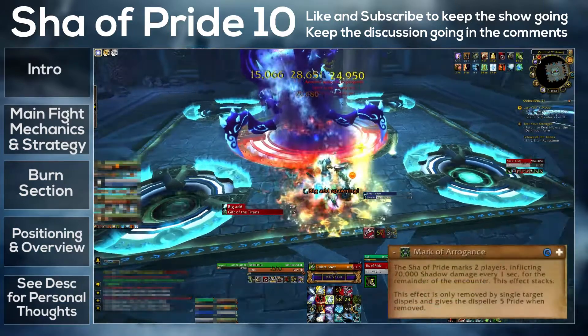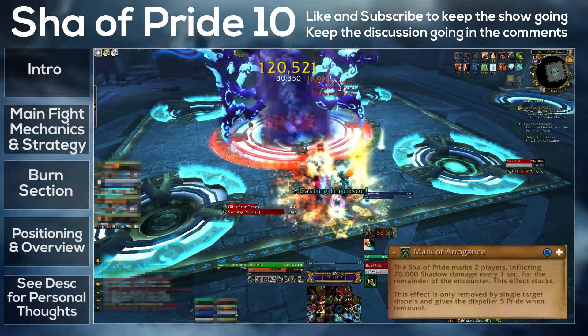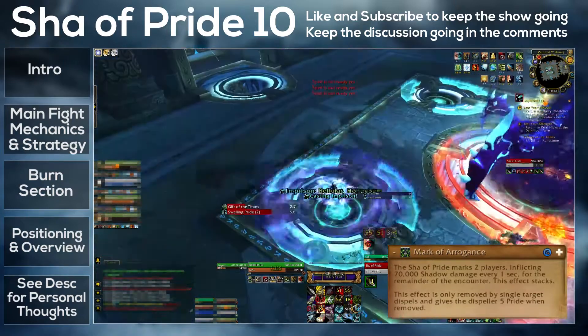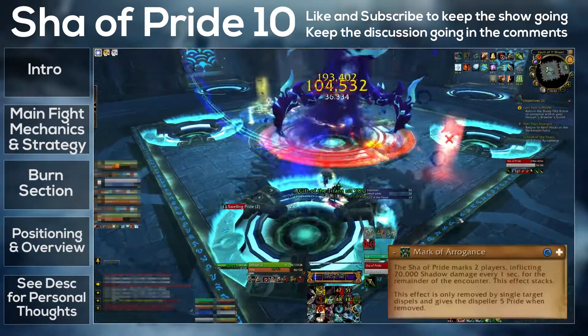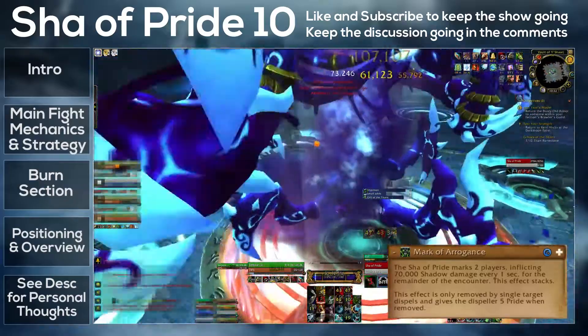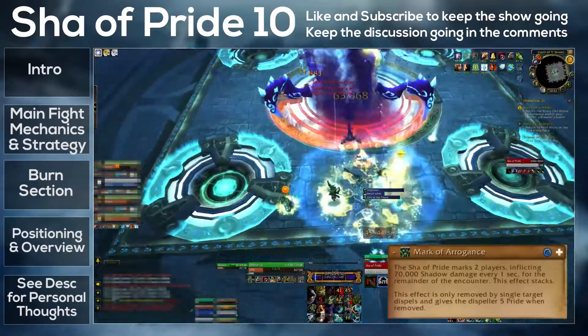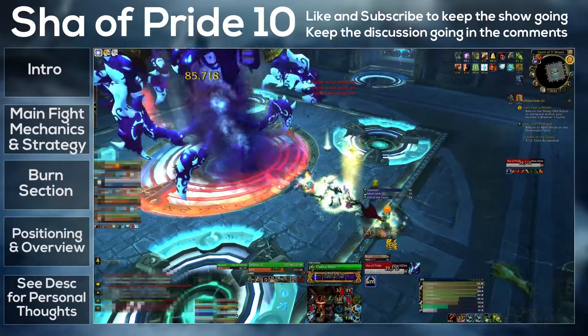The next thing is called Mark of Arrogance. This is a DoT with an unlimited duration that can stack, and dispelling it gives five pride. This is why I talked about Mark of the Titans earlier — the healer who has Mark of the Titans should dispel this, as they're going to be immune to pride gain. This means your healers aren't getting ridiculous amounts of pride, and that just makes the whole fight easier, because once you start getting high pride, things spiral out of control.